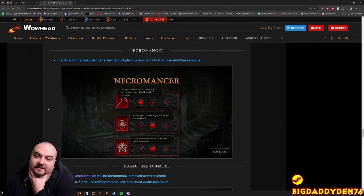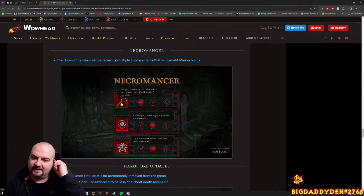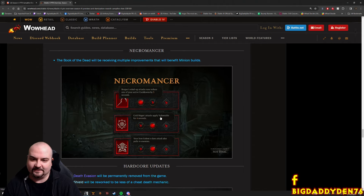Necromancer - my favourite. Book of the Dead is receiving multiple improvements benefiting minion builds. They're really trying to boost up minions. The Reaper's wind-up attack will now reduce one of your active cooldowns by 3 seconds - though that attack can only go off once every 10 seconds, so they might reduce this slightly. Cold Mages attacks now apply Vulnerable for 4 seconds, so you can apply all your vulnerable with Cold Mages. That's very nice.